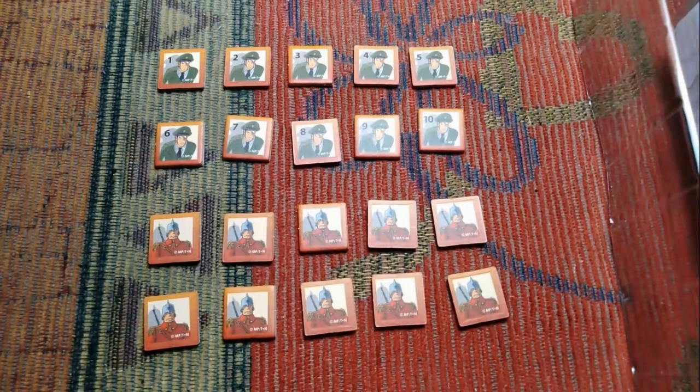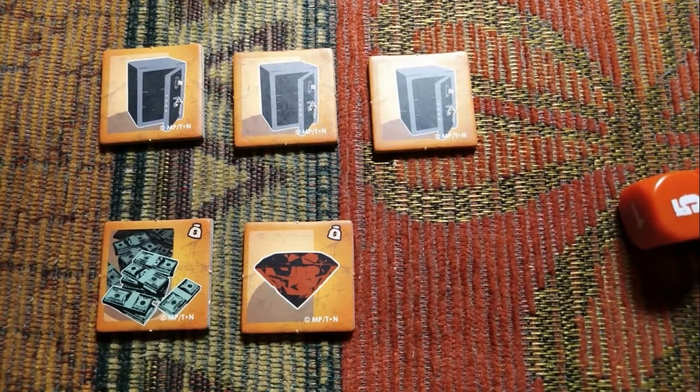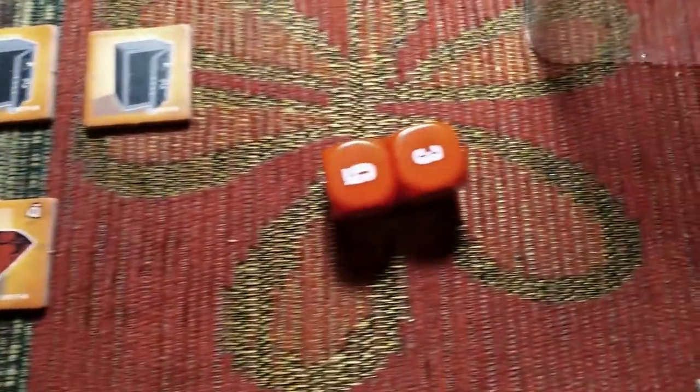The game includes two distinct sets of ten small square tokens each: ten police officer tokens numbered from one to ten, and ten royal guard tokens. The royal guard tokens are placed on the board alongside the police officers only when the Red Ruby is the precious gem that Lupin will try to steal. There are also five treasure tiles — three tiles represent empty safes, whereas the remaining two represent the two treasures Lupin and his buddies will try to snag across the game's two different missions.